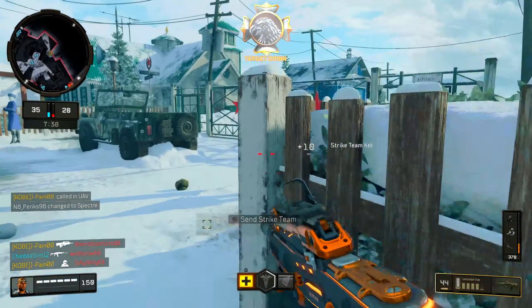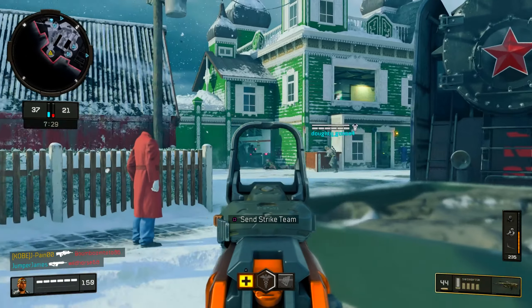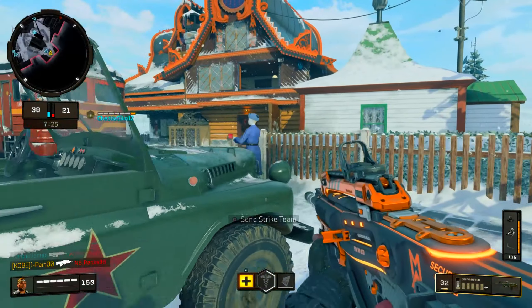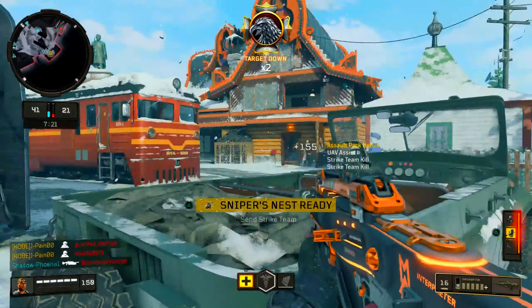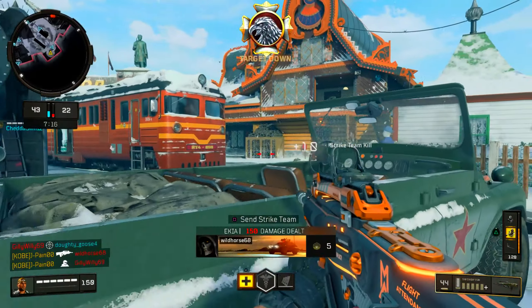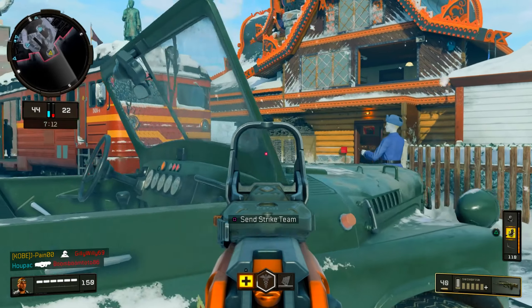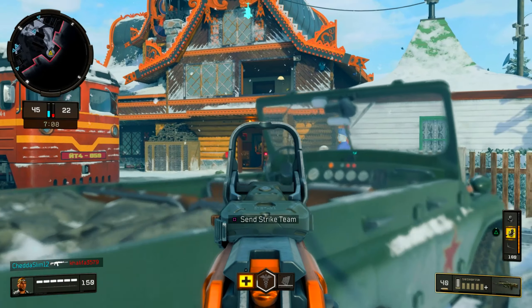Let's hold this. See that ballistic knife — that's the only thing I'm worried about. Everybody else I don't really care what they're using. This head glitch is dangerous on Nuketown — you can literally see everything. You just gotta watch out for whether the car is about to explode.